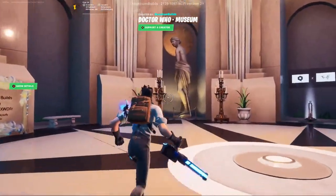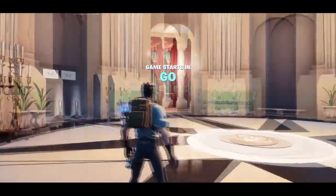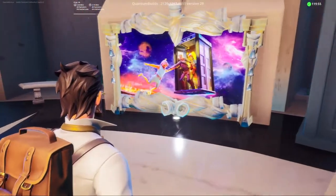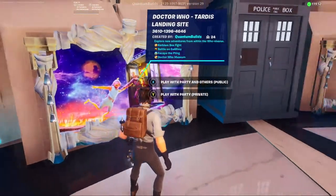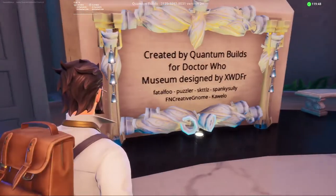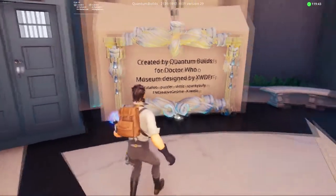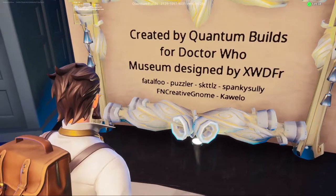Okay, I guess this is the museum. It's gonna start in a second — respawning, I don't know why it does that. Here's that really nice art for the landing area. This teleports you back to the landing site. Created by Quantum Builds for BBC Studios. The museum design is actually by XWDFR — I'm not familiar with that. I assume these other names are just other people that worked on it.